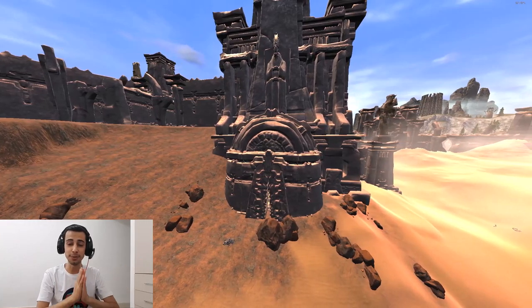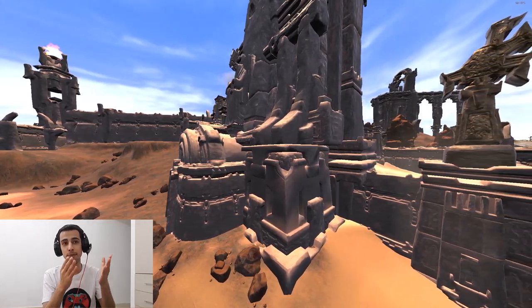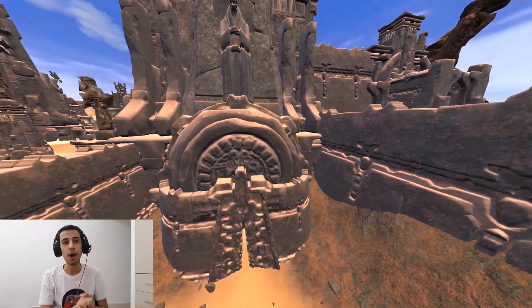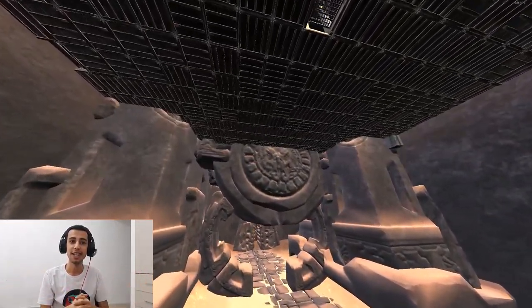Hello everyone, welcome back to another video from Conan Exile and another glitch. In this video I'm going to explain how people are glitching in the gutter — you see people building in the gutter in the middle on top — and how people jump through the top from the texture inside your base and rob it.